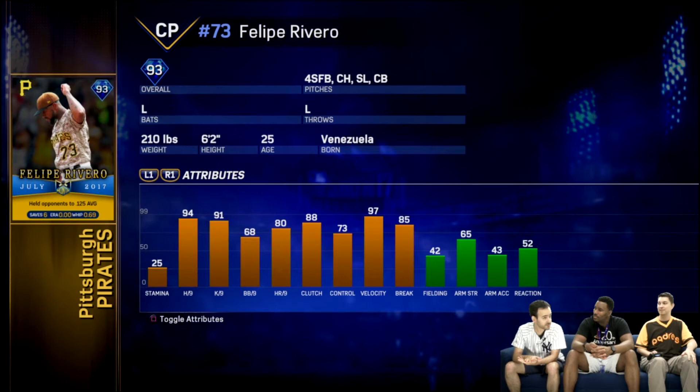The first one would be Felipe Revere, a relief pitcher for the Pittsburgh Pirates. He only held opponents to a .125 average in 6 saves with a WHIP of 0.69. Obviously you'll be able to see all this on the screen, but very good stats for Felipe Revere. I think he had a really good month, so he deserves this card.